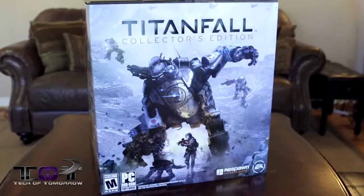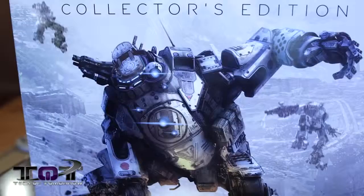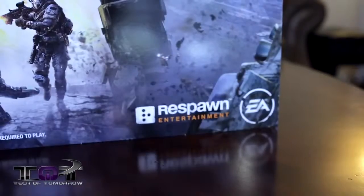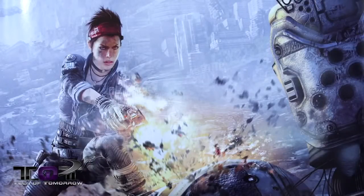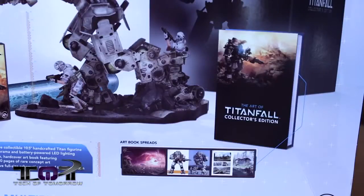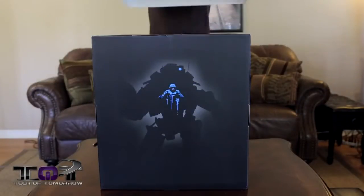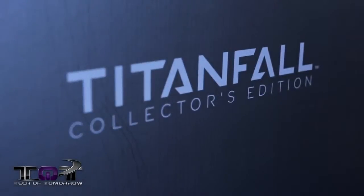So here we have it, the Titanfall Collector's Edition. As I said earlier, I've unboxed a lot of Collector's Editions in the past, both off and on camera, and I have to say that this is easily the largest one I've ever gotten my hands on. The box itself shows several of the promo images we've seen before, such as showing a titan and a pilot, and as per usual, the backside lists and shows all of its contents. After cutting off some tape on the top of the box, we can lift off the cover and see a simpler black design, with the front showing a simple icon of a pilot and his titan, and the sides bearing the game's title.